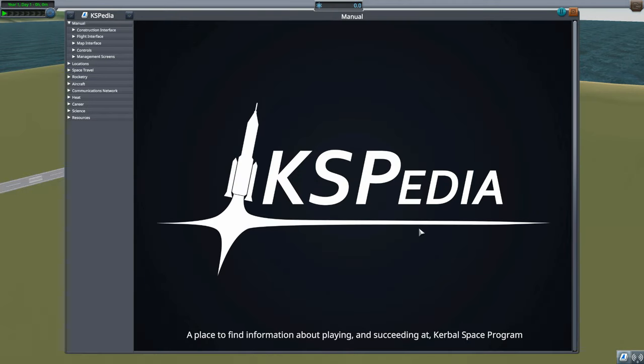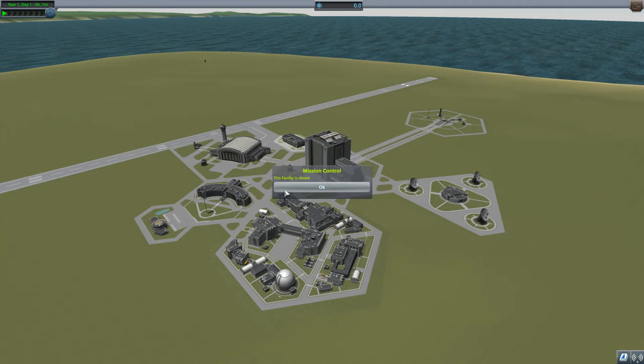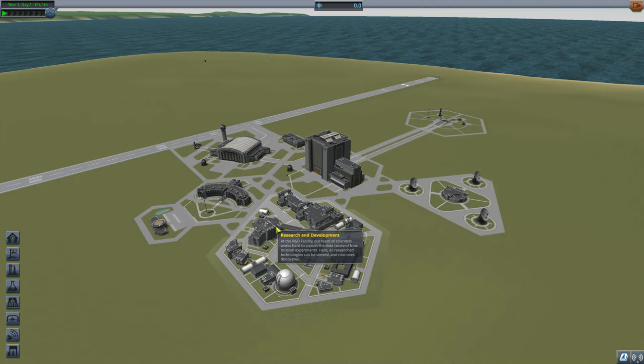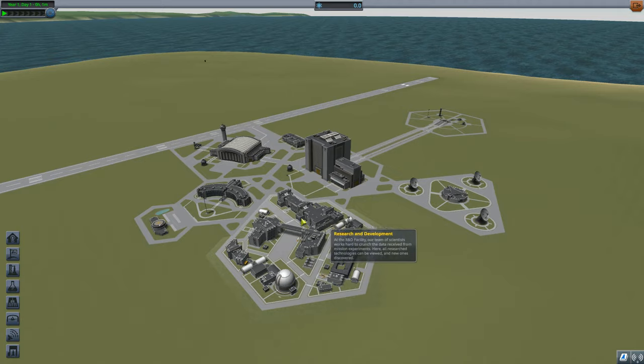We have the KSPedia with lots of information in there, but you could also watch tutorials like this one. Not all of these buildings are active - for instance, Mission Control does nothing in science mode because contracts don't matter here. Also, all of these buildings are fully upgraded and fully functional in science mode. In career mode, buildings start at a lower tier and don't have all the functionality, which makes the game more challenging - that's why we're starting with science mode.